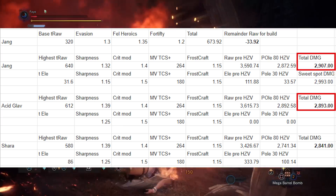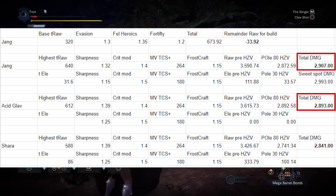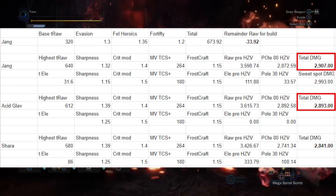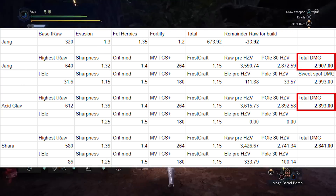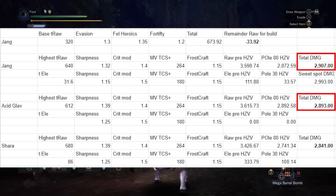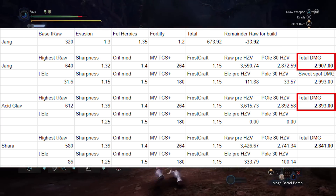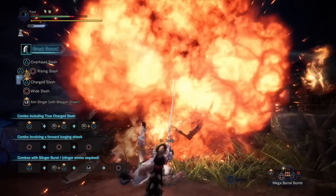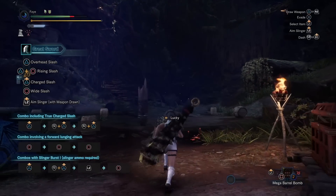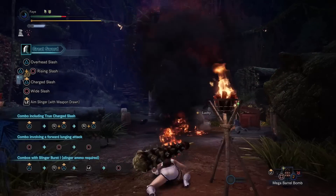This actually changes the game a little bit because it means that the Rajang GS can actually hit slightly higher than the Acidic Lavinus can on the training pole, at least if we also have Thunder Attack 6 in the build as well as crit element — fortunately crit element comes along with Frostcraft. All in all we end up being able to hit 14 more damage with a true charge slash on the Rajang GS vs the Acidic Lavinus GS without accounting for sweet spots. But this is only going to be true if we can get Thunder Attack 6 with the Frostcraft set bonus and still hit the raw cap with crit boost 3.